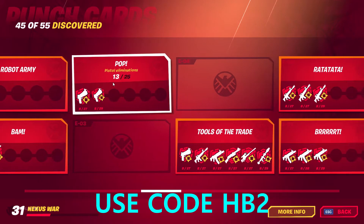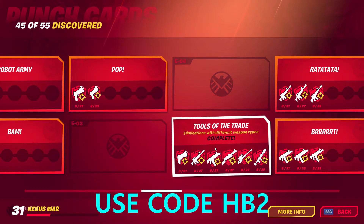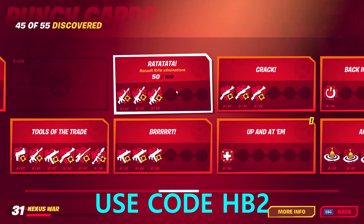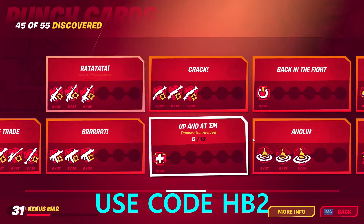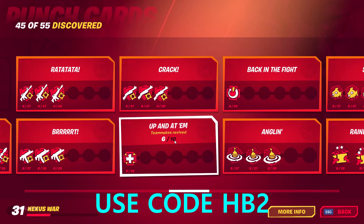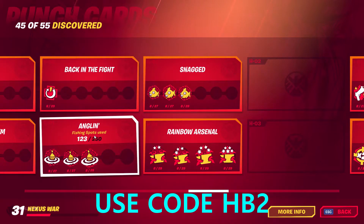Sniper rifle and pistol eliminations — you have to kill enemies with different weapon types. There's assault rifle eliminations, SMG, shotgun. Also revive teammates and reboot teammates. Fishing spots too.